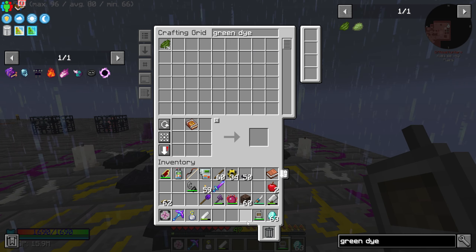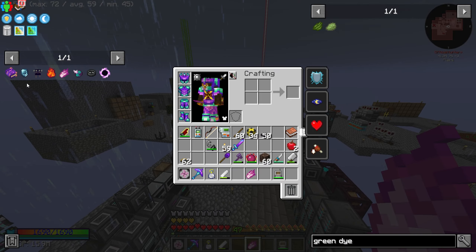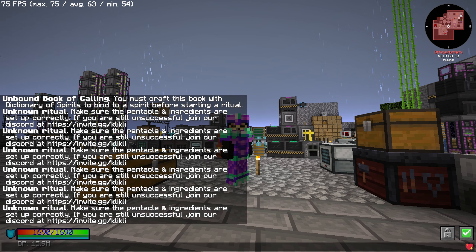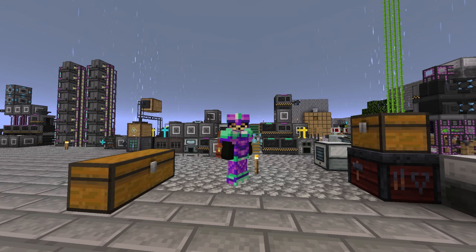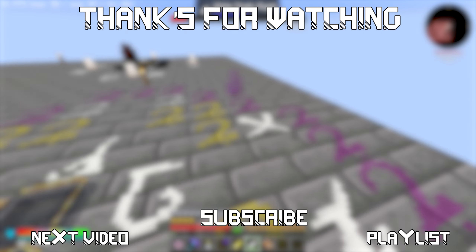After figuring out the correct book for the ritual — this one, which needs cactus green dye — I convert everything and craft it. And ladies and gentlemen, that is the last item we need! The empty soul gem is crafted, and the dragon soul is now craftable. The dragon soul has been crafted! That is one less item to deal with for the ATM star. We are getting awfully close to the ATM star — oh my god!